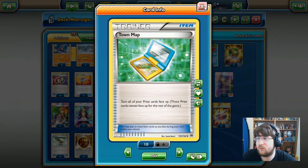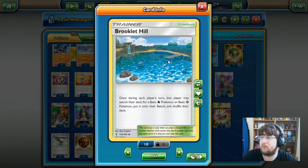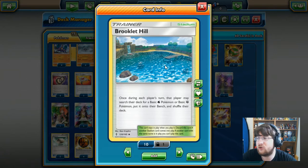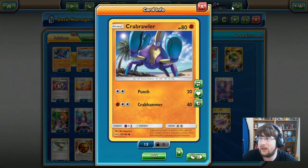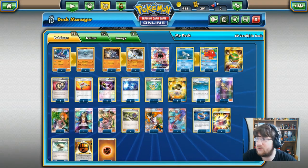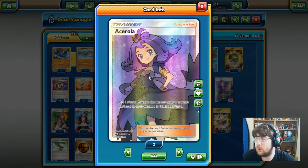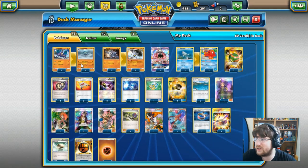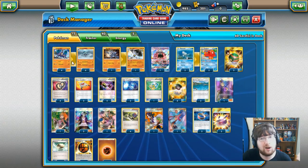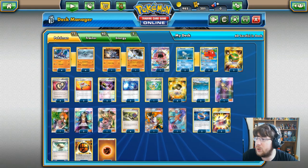We are using a Town Map because if we have Crabominable or Crabrawler in the prize zone we need to grab them ASAP. We also have four Ultra Balls — pretty staple. Our Stadium of Choice is Brooklet Hill: once during each player's turn, that player can search their deck for a basic Water or Fighting type Pokémon and put it onto their bench. All of our Pokémon, excluding Tapu Lele, are Fighting or Water type, so this really helps our flow in the early turns. We also have Acerola — you can put one of your Pokémon that has any damage counters on it back into your hand, letting you cycle Crabominables and retrieve the attached energy.